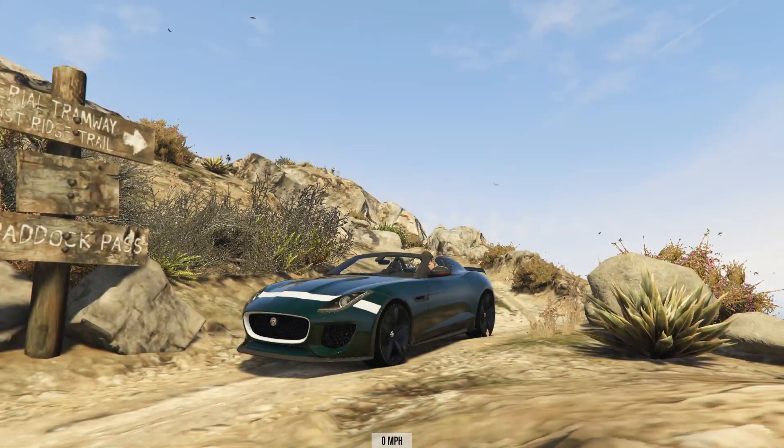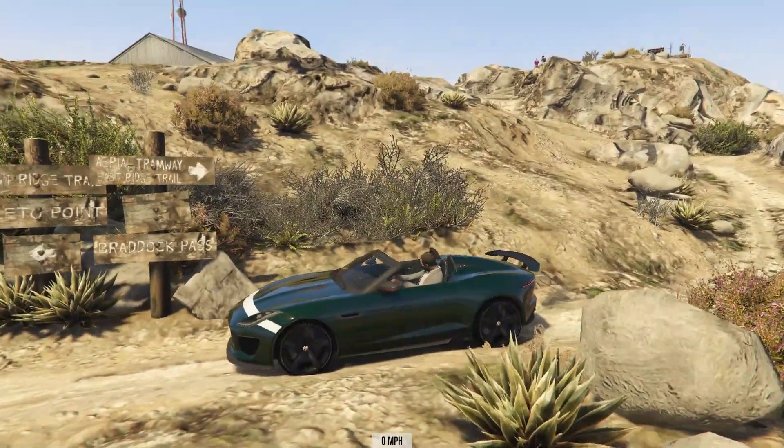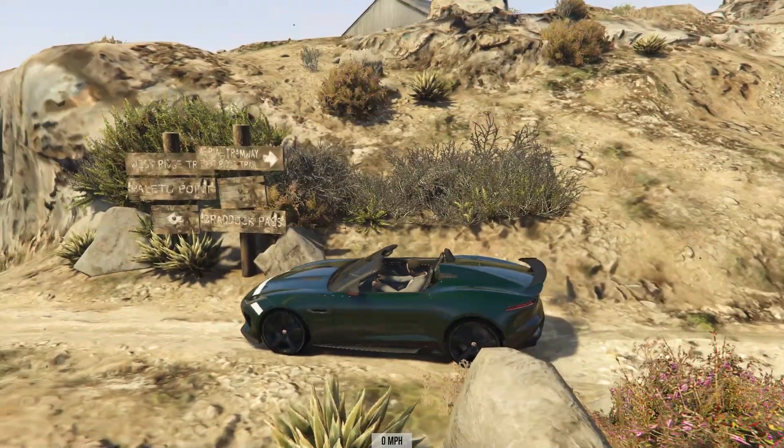Hello and welcome to the show. We start this week's GTA 5 Downhill Chaos with the Jaguar F-Type Project 7.